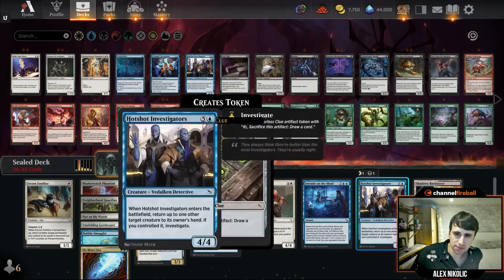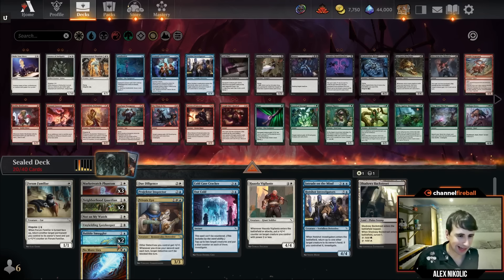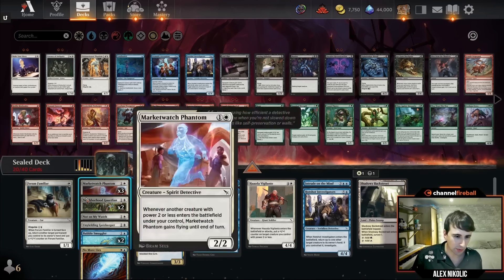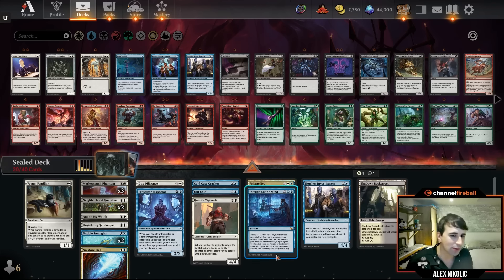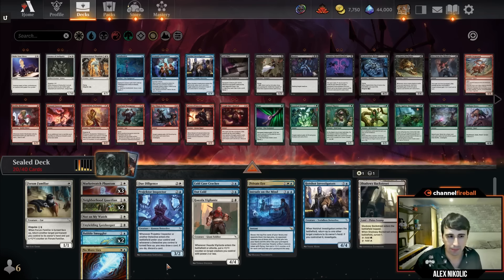Let's look at the blue-white build. Both this one and the last one don't quite get 23 playables, so we'll have to play some iffy stuff at the top end. We get Private Eye — pretty good since our detective count is seven, so not busted but solid. We also get Intrude on the Mind, which is a big thing. Cold Case Tracker, Cold Solid, and Projector Inspector are good, but the other filler cards in red are a little better.